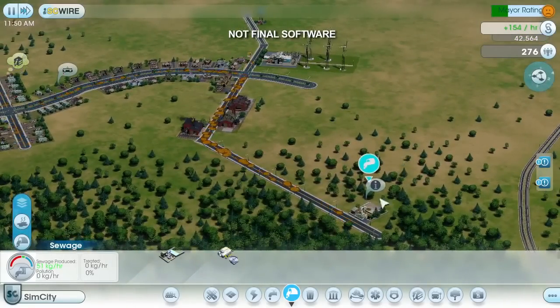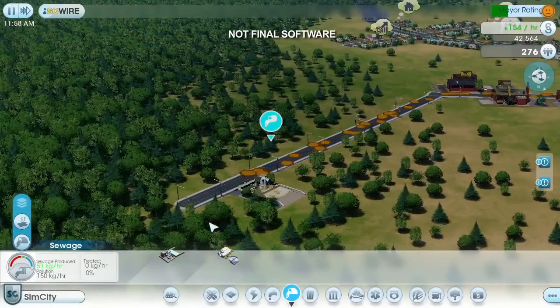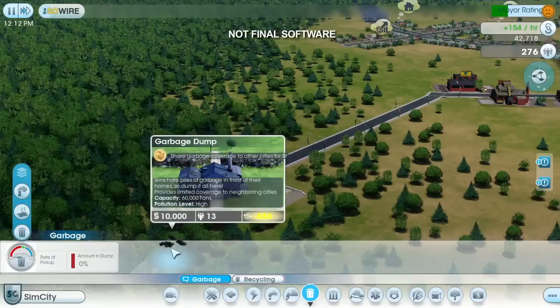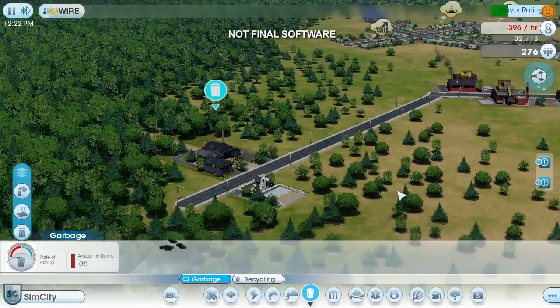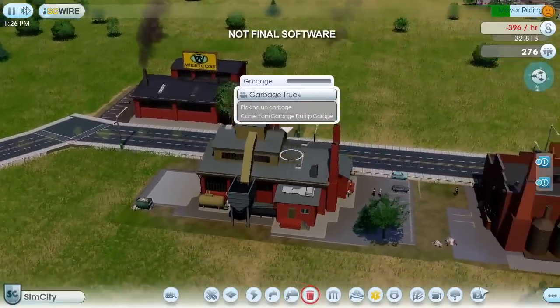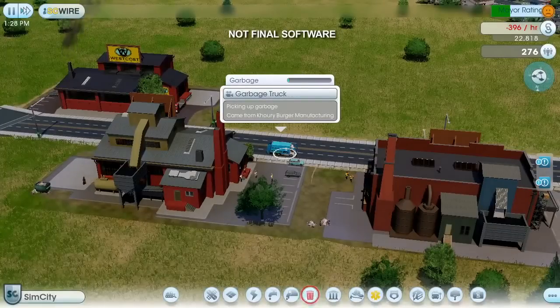Problem solved. In addition to sewage, Sims will also generate garbage. My town is still young, so I don't have a garbage problem yet. But since I'm already polluting this corner of my town, I might as well place my dump here too. It's important to make sure that you keep your garbage and sewage away from your water supply — if the ground pollution gets into the pipes, your entire city could get sick. Garbage trucks will drive around town picking up garbage cans and dumpsters. When a truck gets full, it will return to the dump and unload. Eventually the dump is going to fill up, and then I'll either have to expand it or start burning the garbage. But that's a problem for another day.